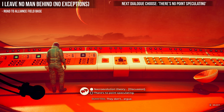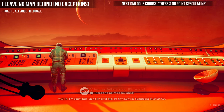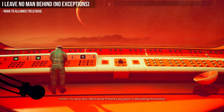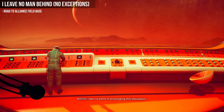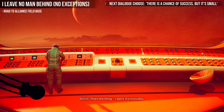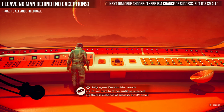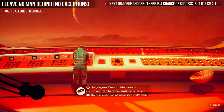At the necro evolution part of the dialogue, choose 'There's no point speculating' — the bottom one — and that should allow us to move on to the next part. Then Rahitra is going to ask how we can defeat the cloud. You want to choose 'There is a chance of success but it's small' — the very bottom one.